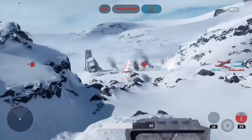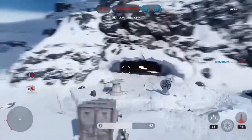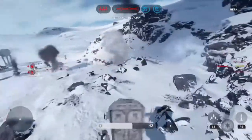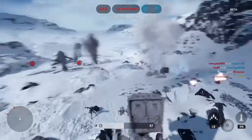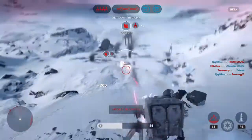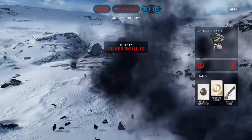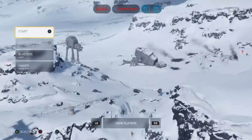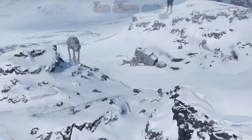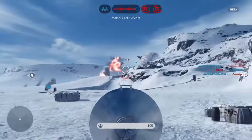I can't believe these people are not marshalling their troops and splitting both units. Not quite their fault though — we are flanking them pretty hard. Those vehicle turrets are incredible against the AT-ATs and the AT-STs. If you can get up on a mountaintop, it's not so bad against the enemy ships as well.